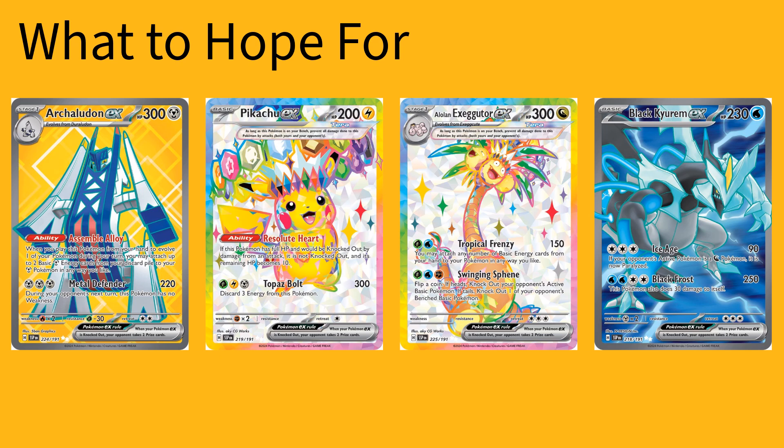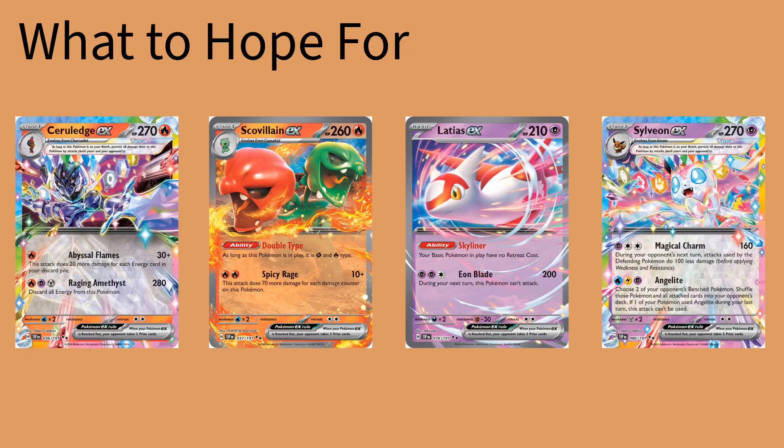Black Kyurem EX: Ice Age — if your opponent's active Pokemon is a dragon, it is now paralyzed — does 90 damage. And then Black Frost does 250, but you take some damage yourself. Ceruledge EX has Abyssal Flames, which does 30 damage plus 20 more for each energy in the discard pile. Raging Amethyst does 280, so if you need to take a big KO. Ceruledge is an interesting card — it counts as both grass and fire, so you can get a lot of different Pokemon with that. And Spicy Rage does a lot of damage when it gets hurt.